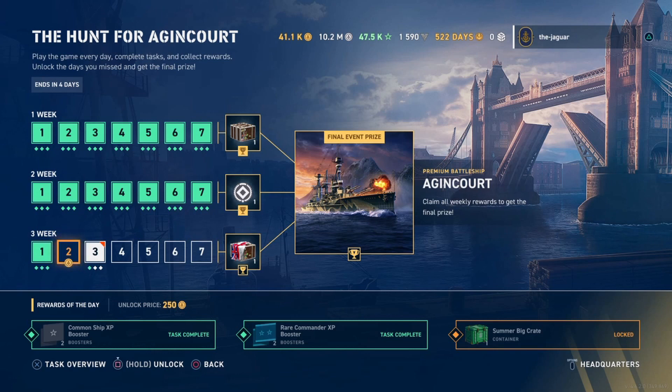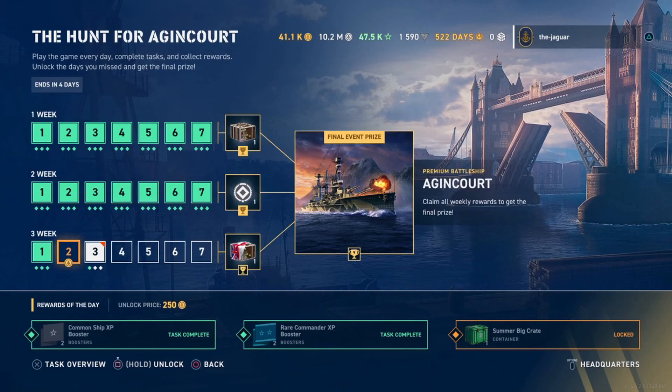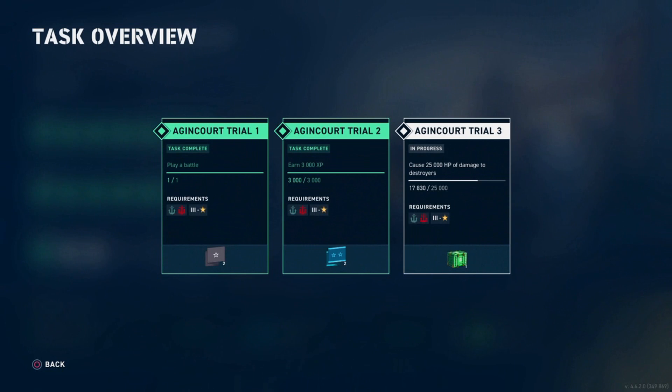Here on week three, you can see that I also missed day two — it's got a doubloon icon on it. Day two required me to cause 25,000 HP of damage to destroyers, and I was a little short, so I did not complete that task. If you go to unlock the task, I paid my 250 doubloons to unlock it — you can see it is still not complete.